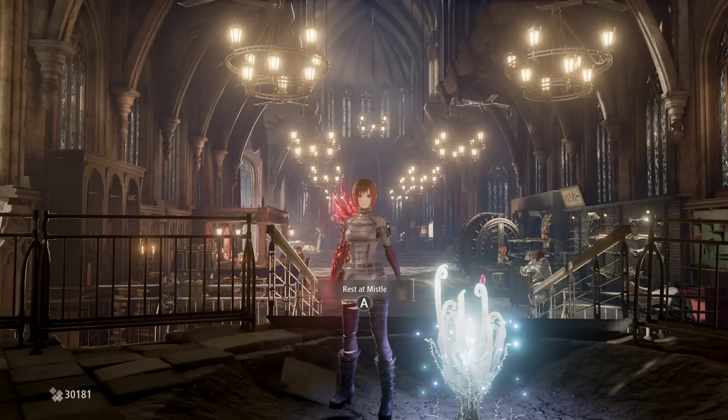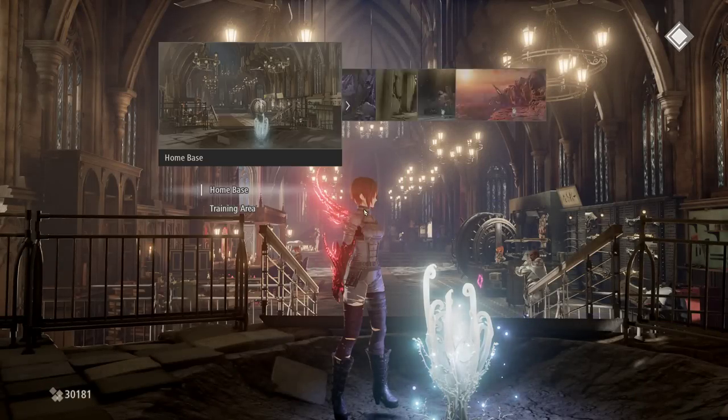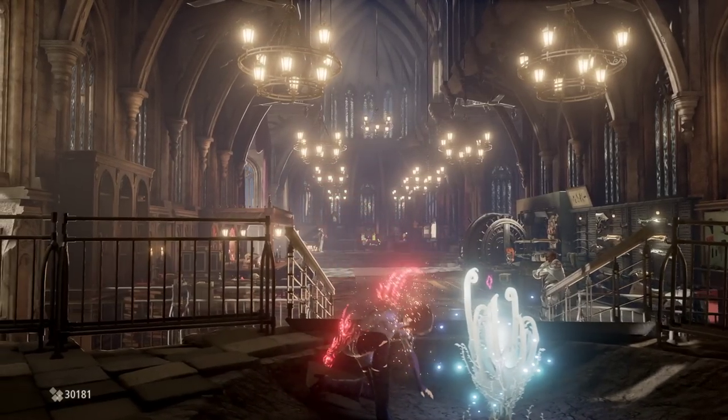What is happening y'all? Cowboy here. Welcome on back. From the hub, it's time to go to our next zone, and that is Cathedral of Sacred Blood, and then on over to the Gated Room.